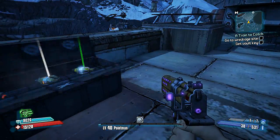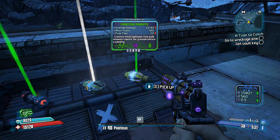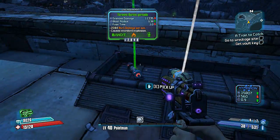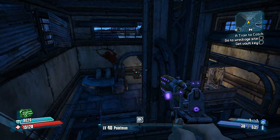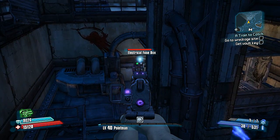But nobody really cares about those — they always have junk loot. Garbage, garbage, garbage. There's also a vault symbol that actually points your way to the fuse box.